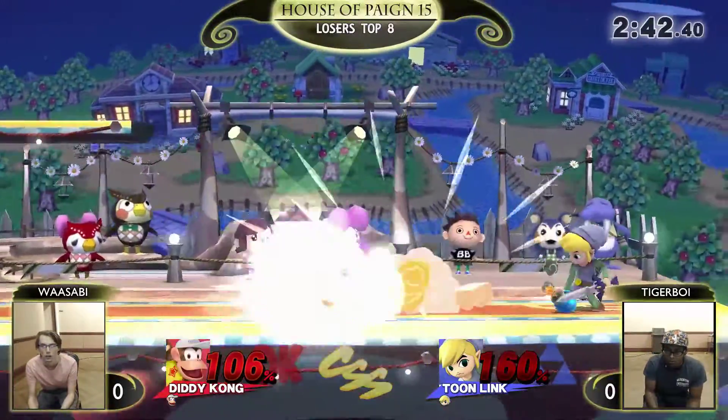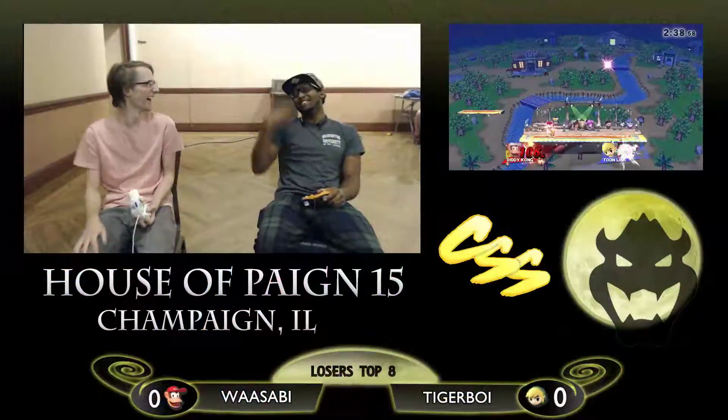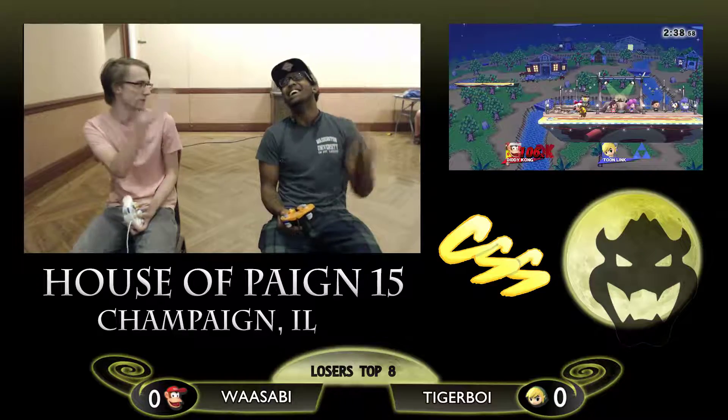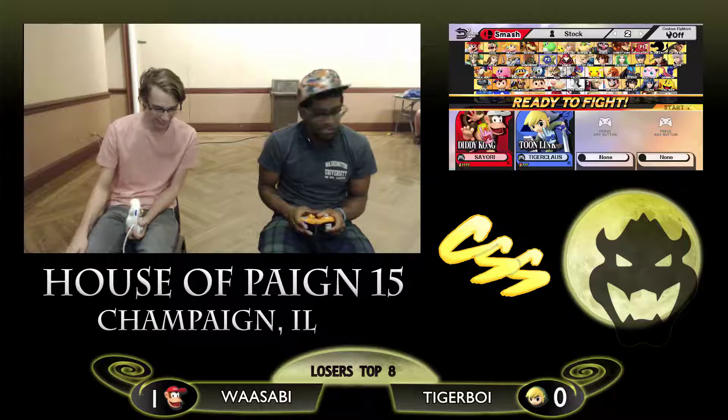Bomb up smash — not gonna do it. This game is suddenly becoming... Up tilt out of shield. Gets that close and then Wasabi just drops his shield and knocks him right off the top. Tiger Boy reacting the same way I will, just being like, come on man. Ever since Diddy Kong started using that move it just looks so silly to die from it, yet it's so strong. It's like a flick — he just reaches his arm and kind of lazily knocks you and you go soaring off the top.